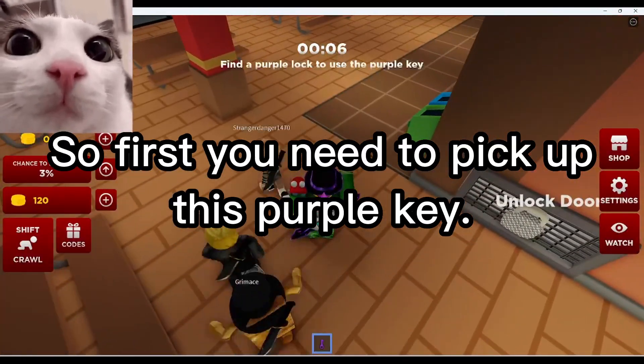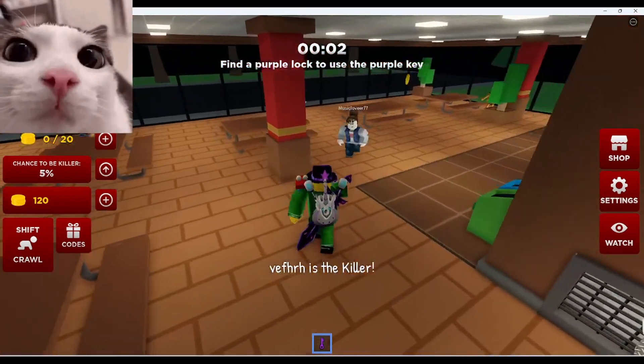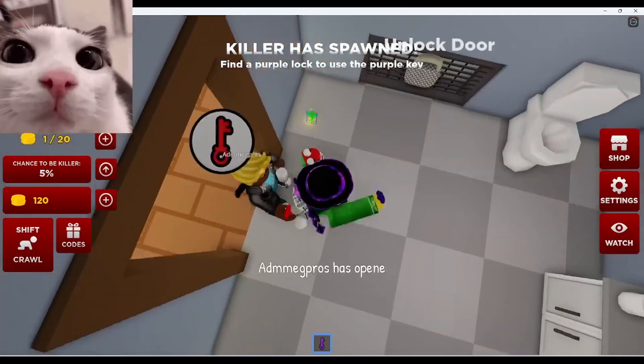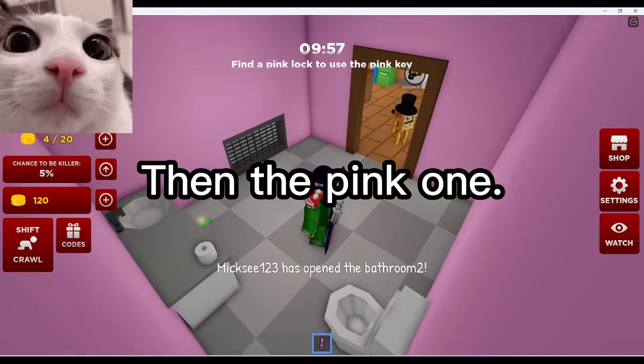First you need to pick up this purple key. Then get this red key from over there. Pick up the green key, then the pink one.